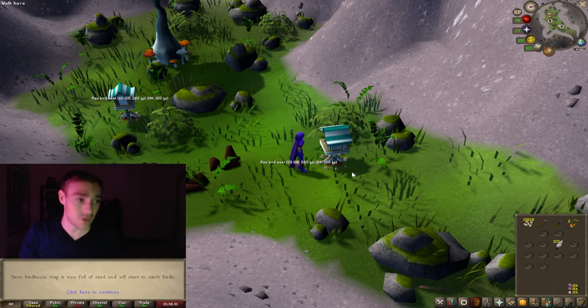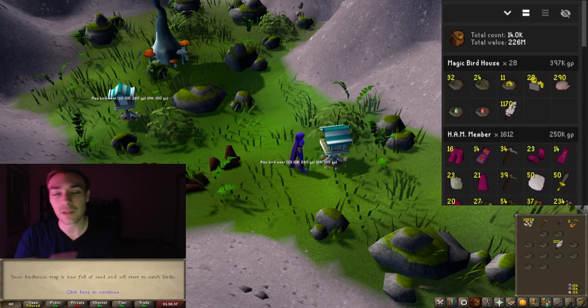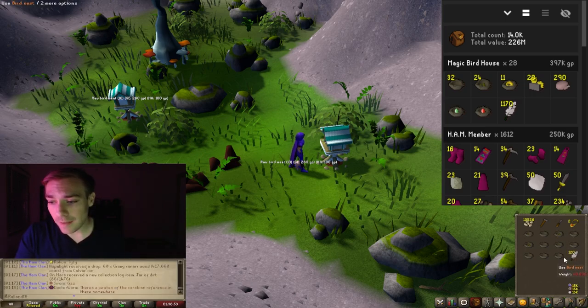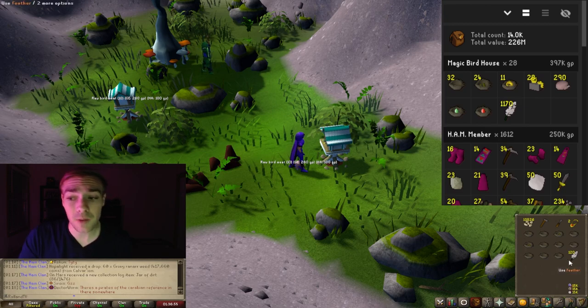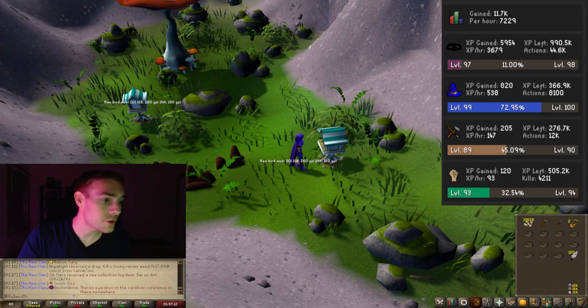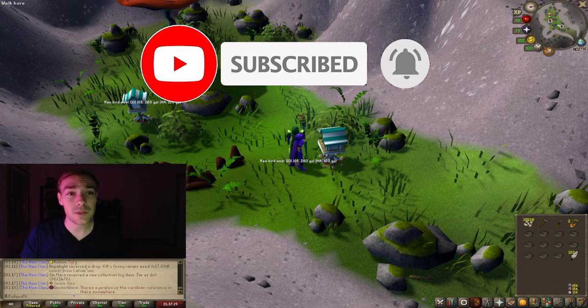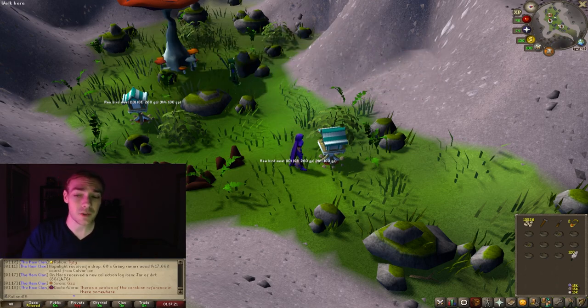That is literally all there is to it. I also want to show you this tracker real quick. I've only done 28 birdhouse runs since I last reset, but that is the loot you can see I got from it. Every single birdhouse does drop 10 raw meat if that's something you're interested in picking up. That run we got 11 bird's nests, which is great for an Ironman, 120 feathers, and 4,500 Hunter XP. Birdhouse runs are something you should do - every 50 minutes to an hour. Great Hunter XP especially at lower levels.